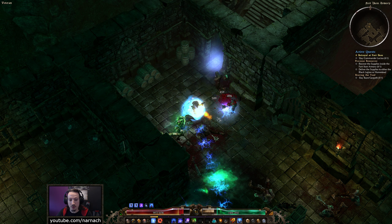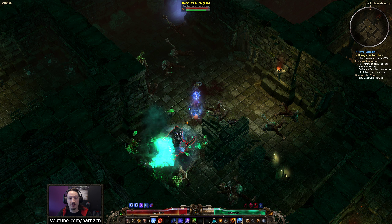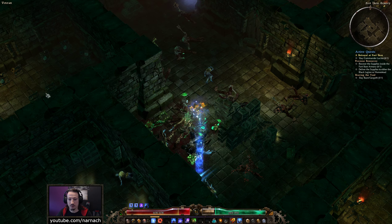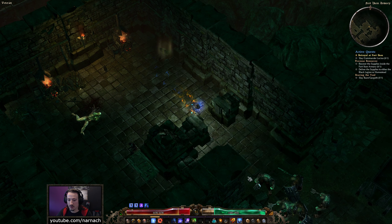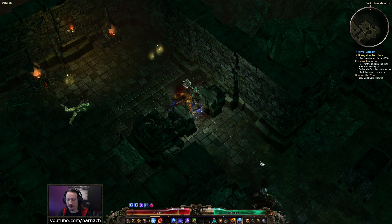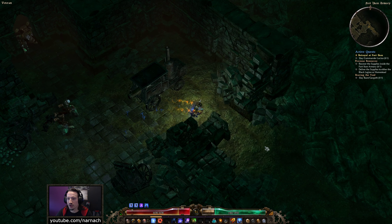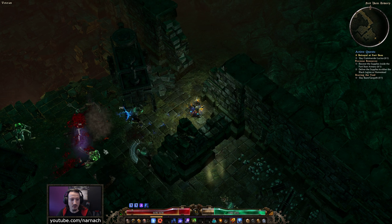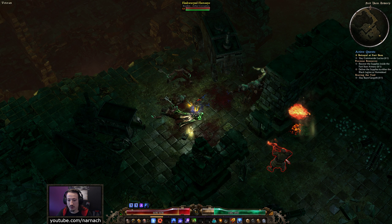So we're going into a boss fight with Lucius while experimenting with skills — what could possibly go wrong? I need to make sure I use the skill quite a bit more, just to observe what happens with the damage and the AOE. Can we effectively kill enemies using just the Stormbox? And more importantly, what kinds of enemies can we kill with it? Turns out a yellow enemy dies pretty well — damage is pretty decent.